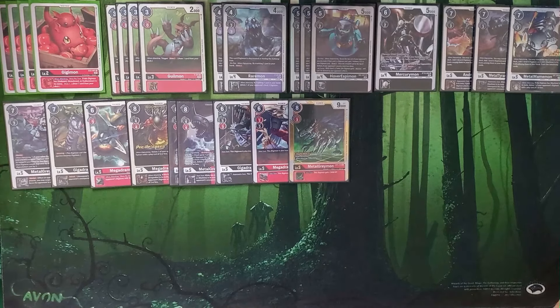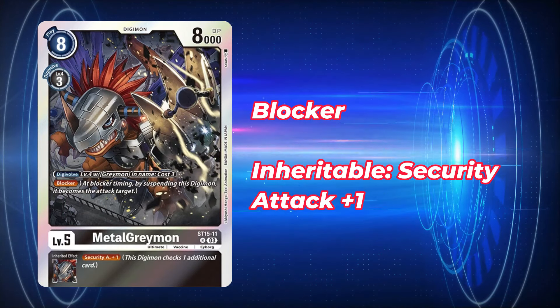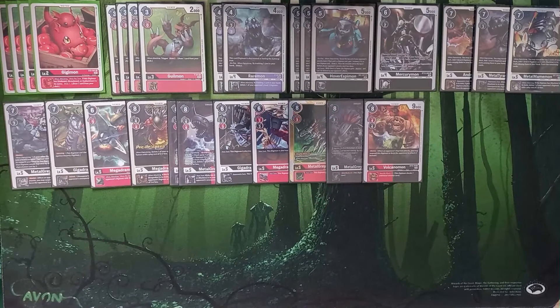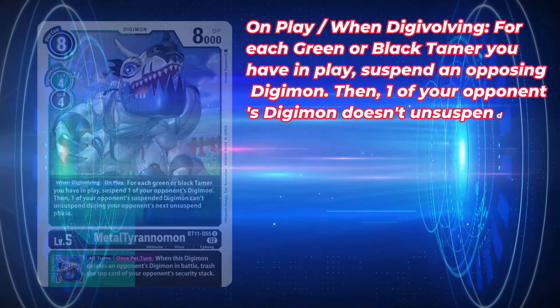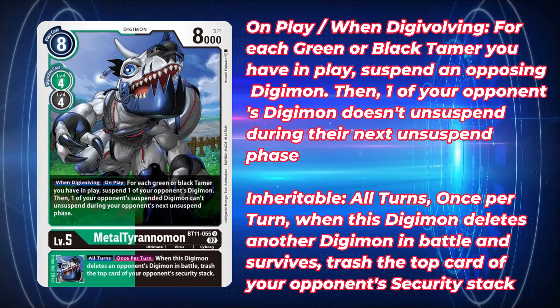Moving on to our security-smashing effects — we're playing a single copy of the new Structure deck MetalGreymon with blocker while in play, and one copy of Volcanomon — also blocker while in play for an extra 1000 DP, being 9k while in play, 4 to Digivolve, with a generic Security plus one inheritable. Our last Security plus one is EX1 Megadramon, which can come down for 7 and pop two of your opponent's Digimon with 3000 DP or less. We are still playing our single copy of BT11 Metal Tyranno — having that when-Digivolving or on-play to keep things suspended is nice for tempo swings, and the all-turns effect to trash security is vital against certain matchups.